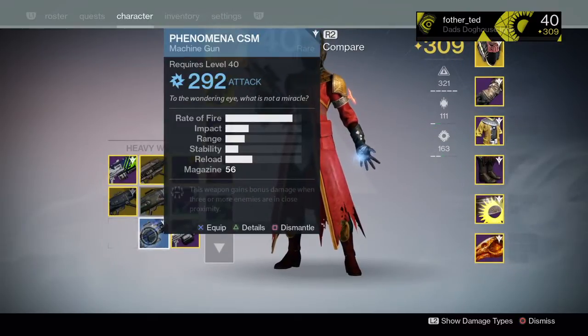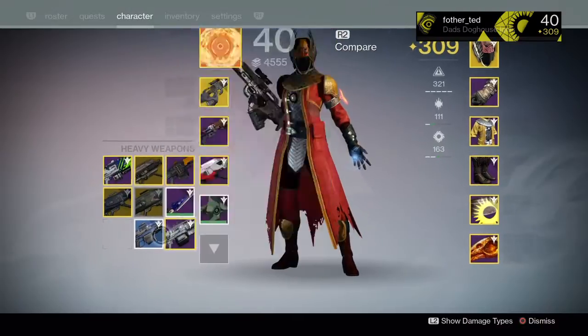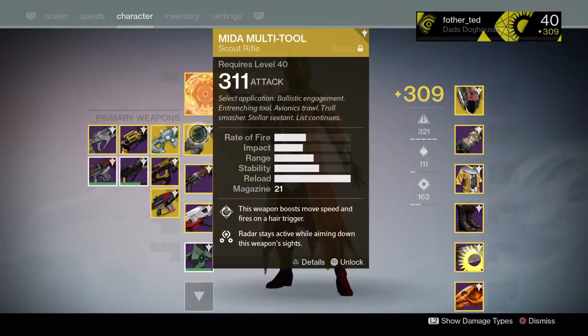The silver package has a chance of an exotic — a 320 exotic — and the gold package guarantees you a 300-plus weapon or armor.